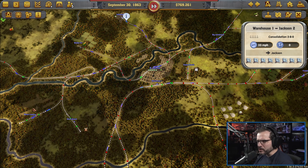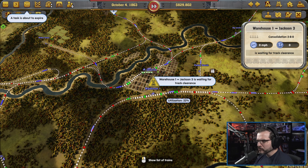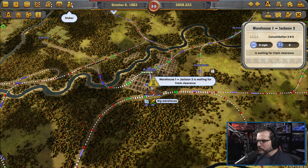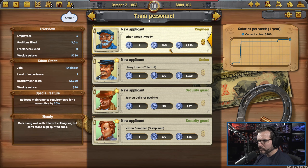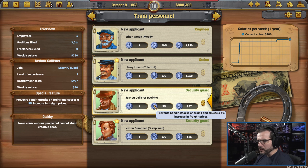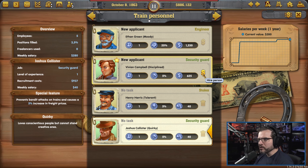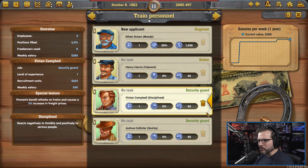Do we just need another train? Because it's such a far ways away. Some more security guards — any of these security guards better for the train? I mean, I guess we could hire them both and just have them. We don't have a stoker yet. I don't know if it matters too much to hire them both. We'll just have them available.